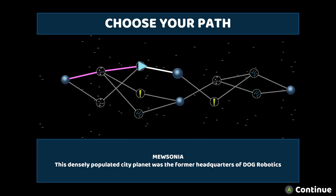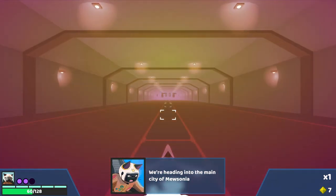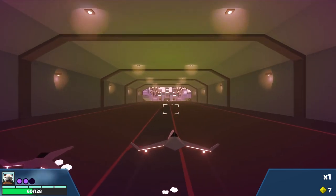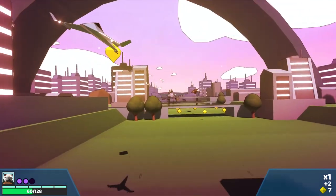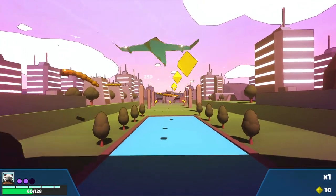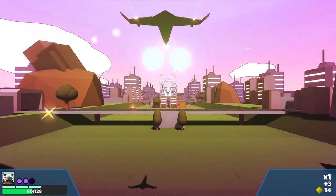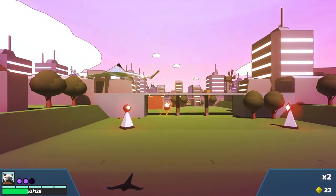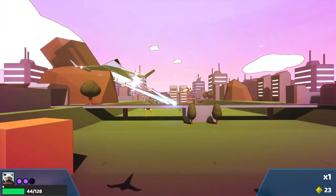So we go to Musonia — 'this densely populated city planet was the former headquarters of dog robotics.' So we're now down onto a planet, heading to the main city of Musonia. I've never done this level before. That's using my homing missiles — it didn't really help hugely, but at least I managed to replenish them.